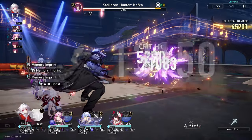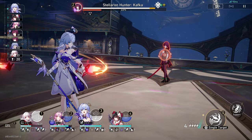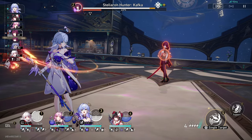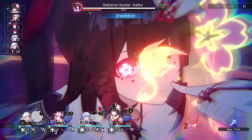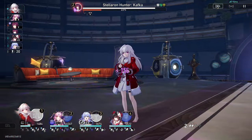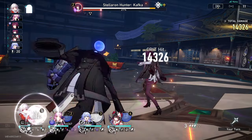At the time, I didn't need another sustain unit since I figured Bailu and Natasha were enough. For 1.2, I skipped Blade because I didn't care. And for Kafka, I actually skipped her because I heard about Fu Xuan and I figured that she'd be more valuable for my account. I also ran out of Jades from Silver Wolf's banner, so I just opted to save. I eventually picked up Kafka during her rerun.